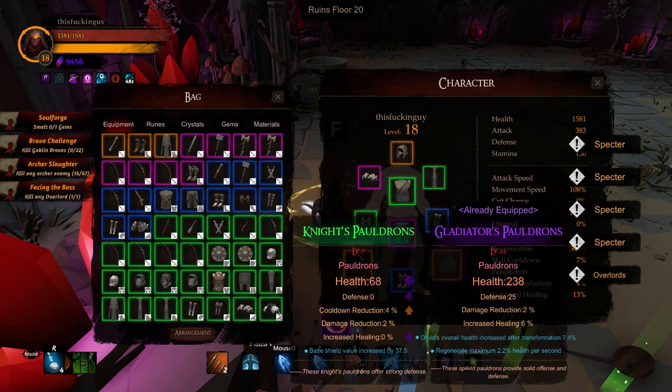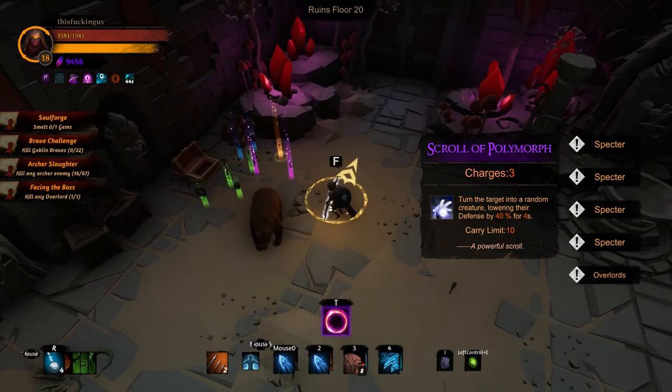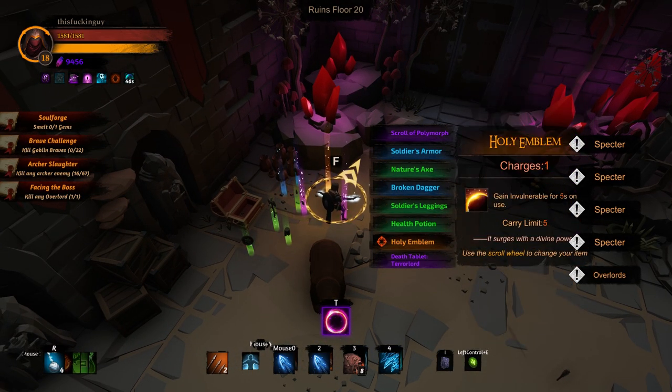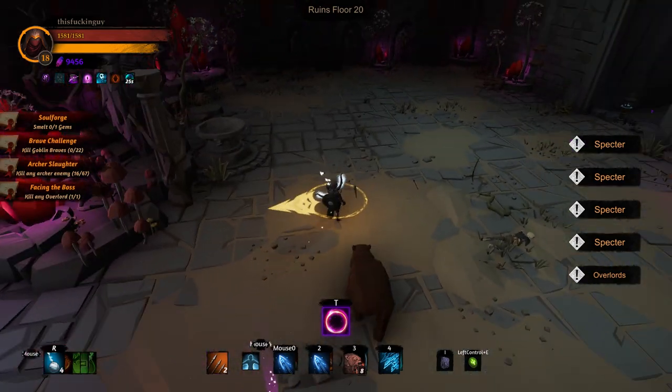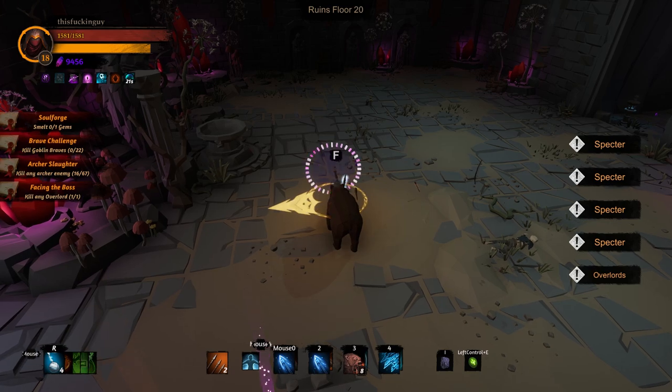Lots and lots of stuff to sort later. Let me check the loot - Nature's Axe, Broken Dagger, Holy Emblem - nothing really that I need. So we'll cast this to go home. There's a consumable that will also take you home. This was a very expensive run in terms of soul stones, but I got a lot of gear out of it and some good content.